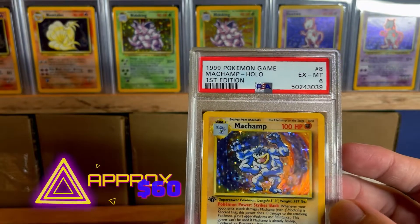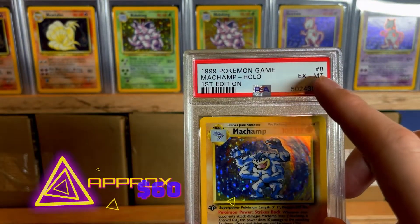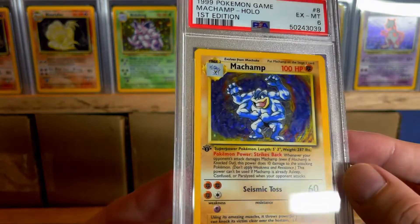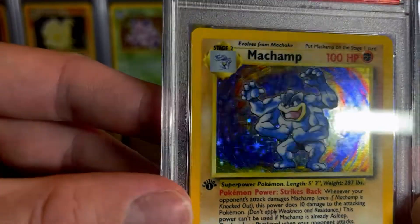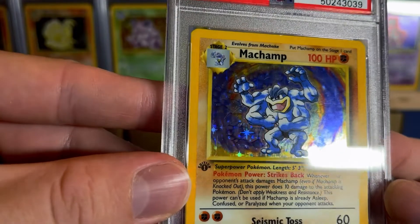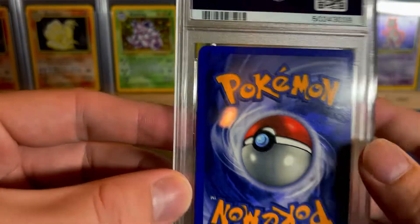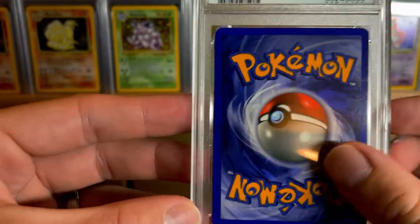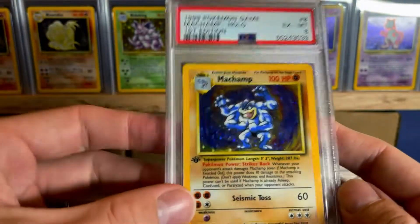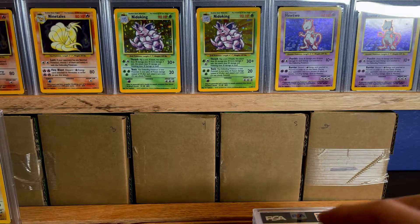So now we have another 6 — PSA 6 Machamp. So here's our number 8. We got out of order there: we got a 9, then went to 7 on Hitmonchan, now we're back to 8 on Machamp. This one's got a fair amount of scratches, some of them look pretty deep, especially over here. The back doesn't look bad. Yeah, it must have gotten a 6 because of those scratches.